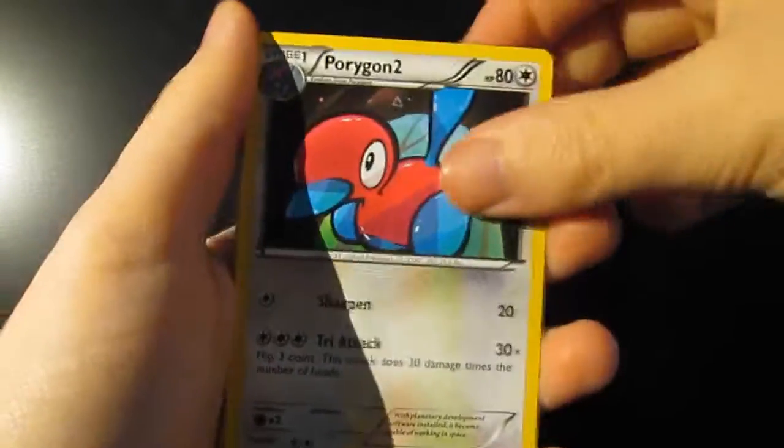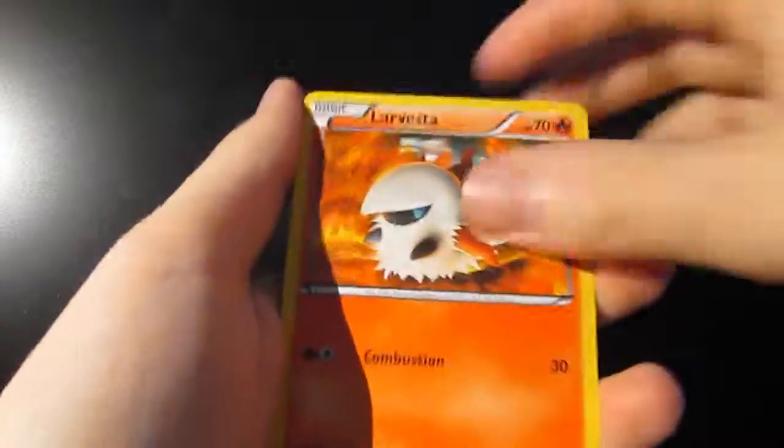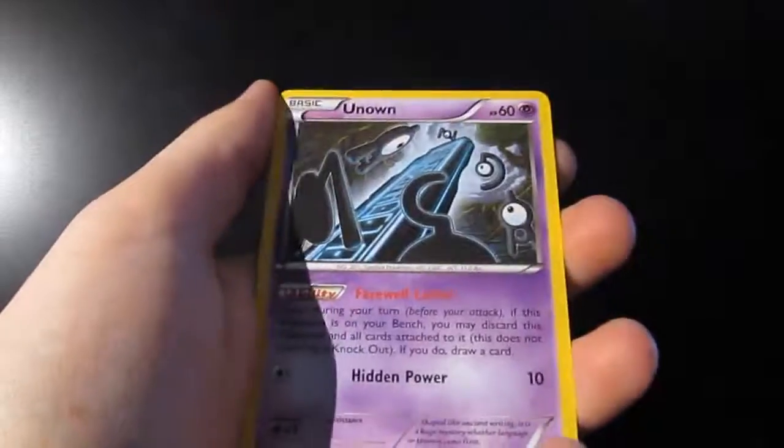I will send those out as soon as I can. So we have a Porygon 2, a Flash Energy, a Velasom, a La Vesta, a Porygon, a Persian, an Eevee, and an Unknown.